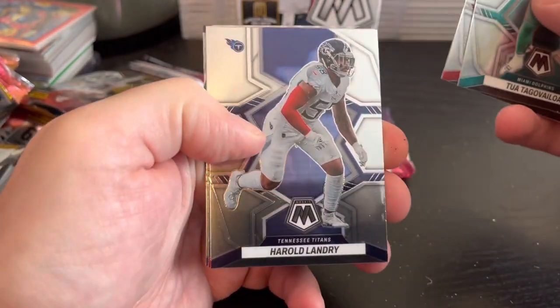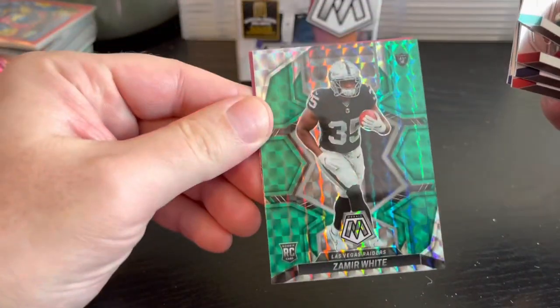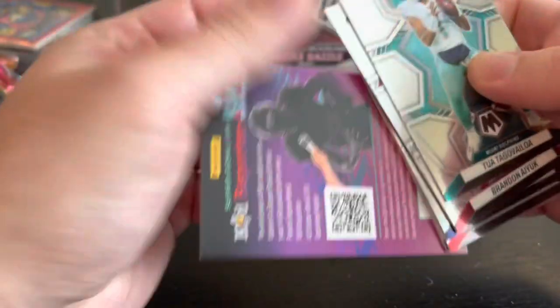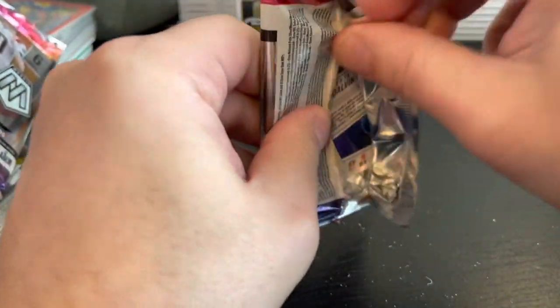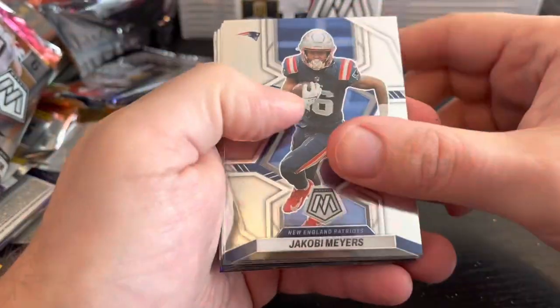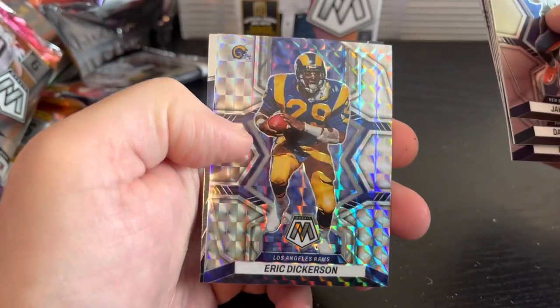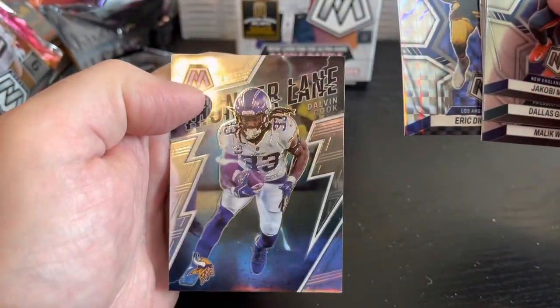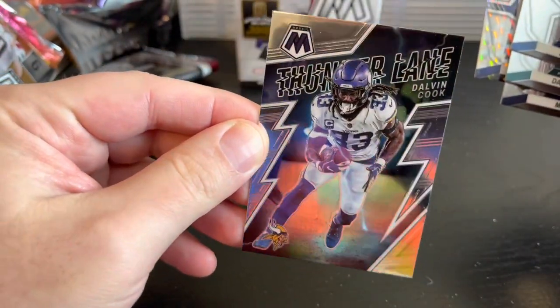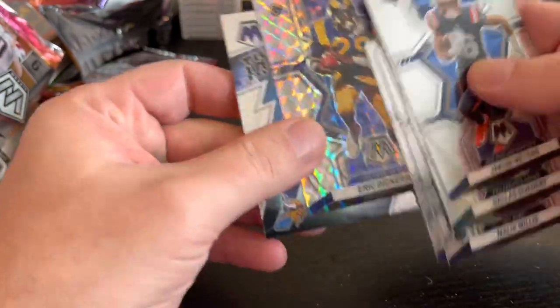Tua, Brandon Ayuk, Harold Landry, Michael Vick, Jalen Naylor, and a Zamir White rookie. Last pack — last pack magic. Jacoby Myers, Dallas Goddard, Malik Willis, LT and Eric Dickerson — that's a cool Mosaic card. And then a Thunder Lane Dalvin Cook. I do like these Thunder Lane cards — that little bit of smoke and a lightning bolt. Very cool.